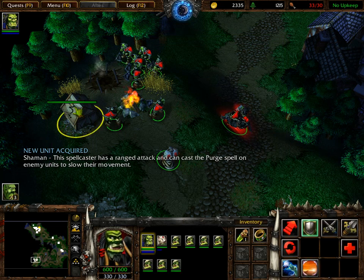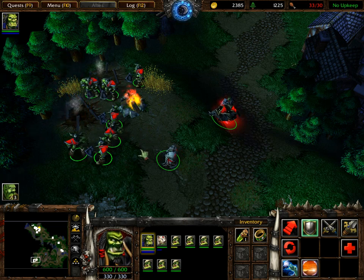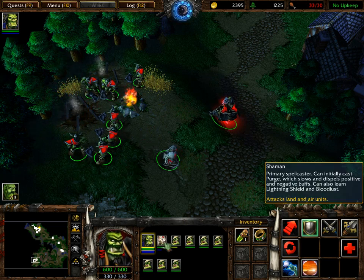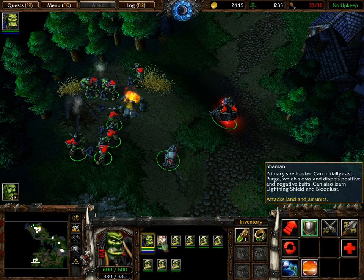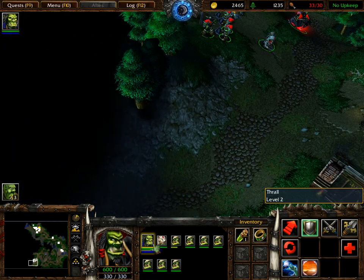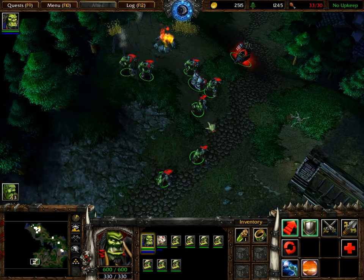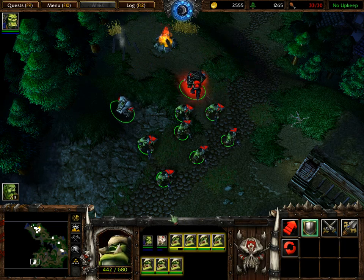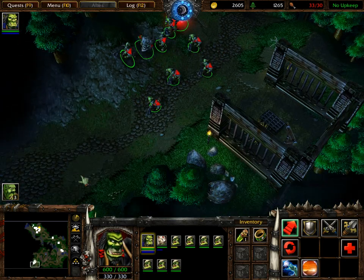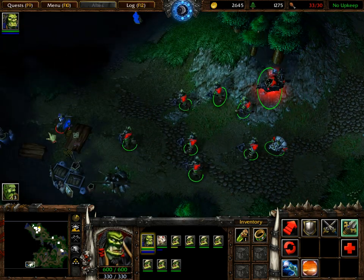When you control multiple spell casters at the same time, it often becomes necessary to quickly switch between them to cast their individual spells. By using the subgroup interface, you can do so without having to try to select them individually. Notice that the currently selected units are displayed in the bottom middle portion of your screen by little portraits. One of the unit portraits is highlighted with a yellow glow — this means it is the currently activated subgroup. You can switch between subgroups by pressing the Tab key or left-clicking on one of the portraits that is not highlighted. This activates that subgroup and displays their spells in your command card.